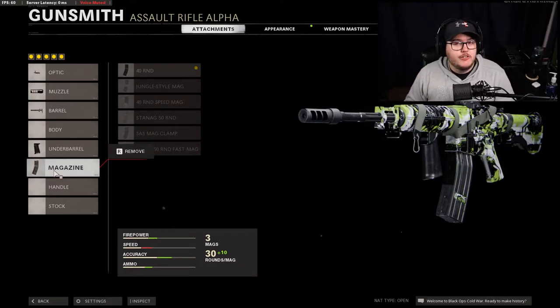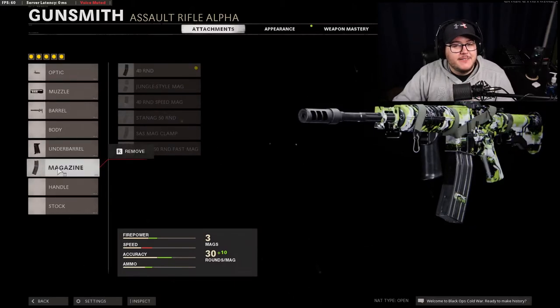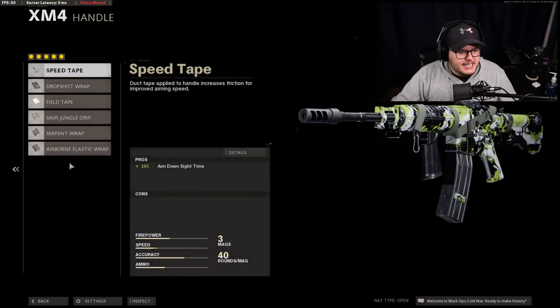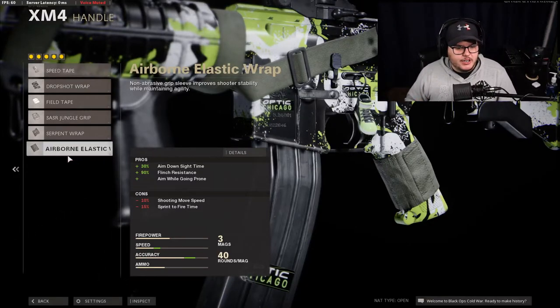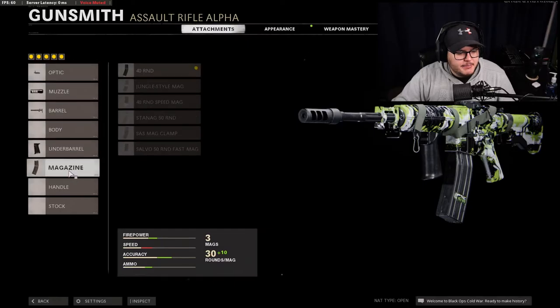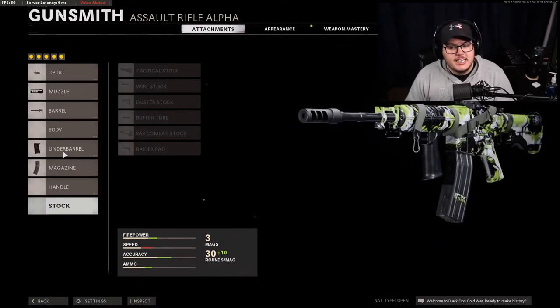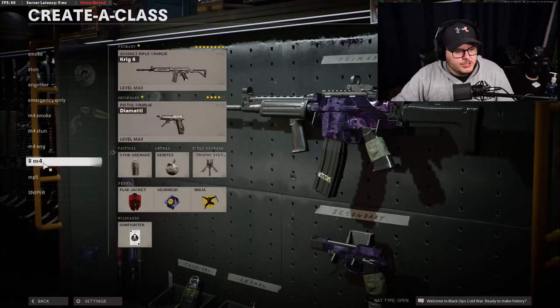Here is where we decide: medium-slow pace or medium-fast pace. For medium-slow I recommend the 40-round magazine — the only downside is reload quickness, but you have an extra 10 rounds. For medium-fast you can drop the magazine and add the Airborne Elastic Wrap for plus aim-down-sight speed. If you really want a fast XM4, get rid of the optic and magazine, run the Airborne Elastic and the Raider Pad stock, and at that point you're basically running an SMG on your XM4.